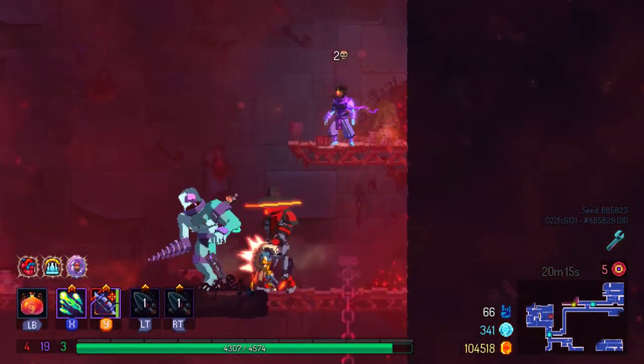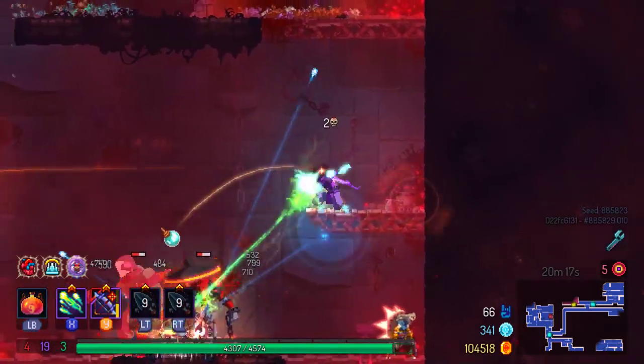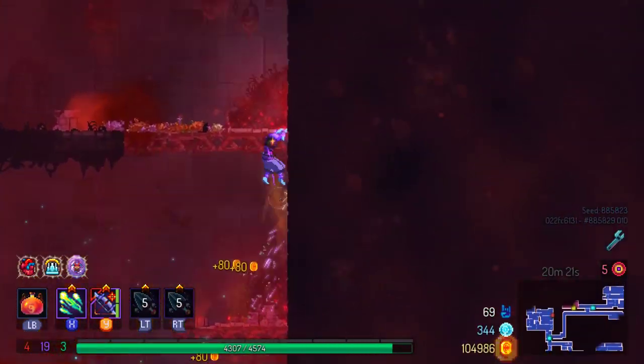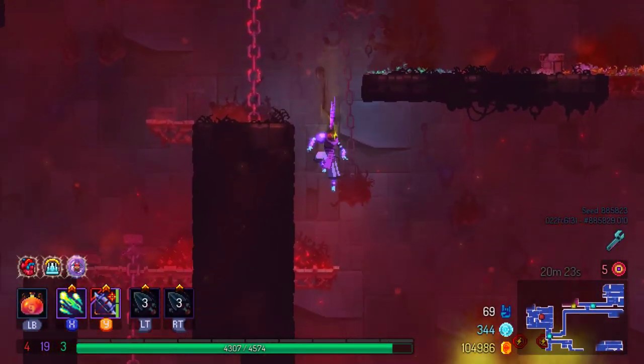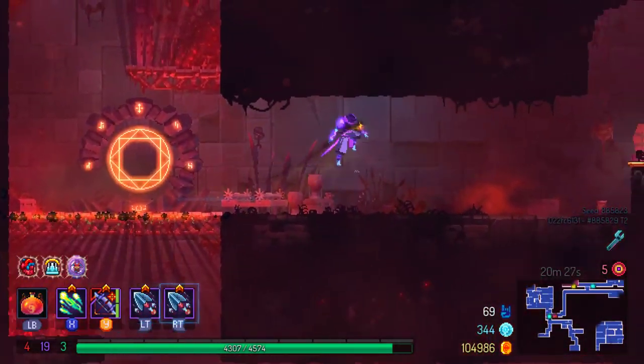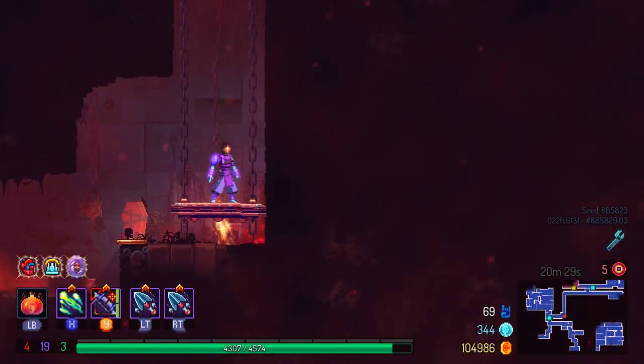Just kind of worried there's going to be something else down here — doesn't look like it though. The tracking on these weapons is good. It's not so good that I can shoot a Hokuto's Bow literally straight forward and have it go down at a 90-degree angle — that's not quite the same sort of thing.